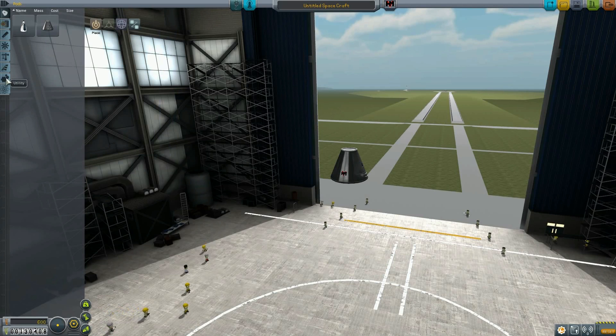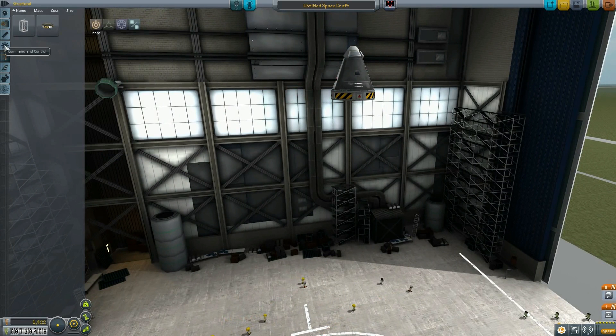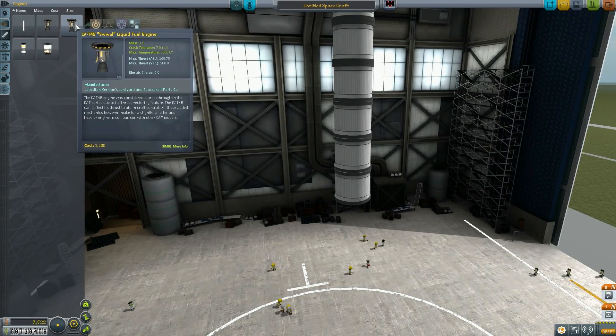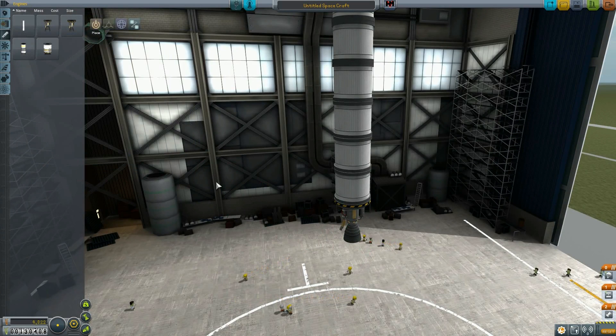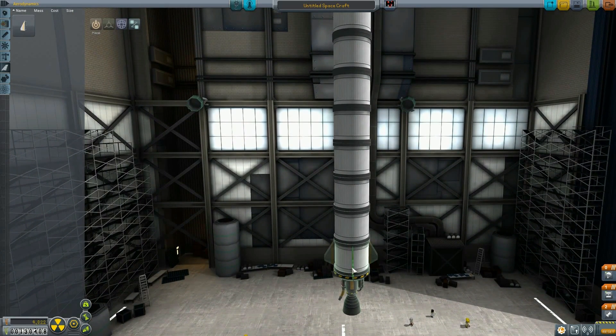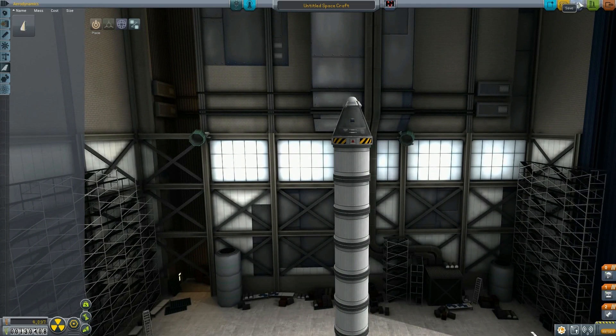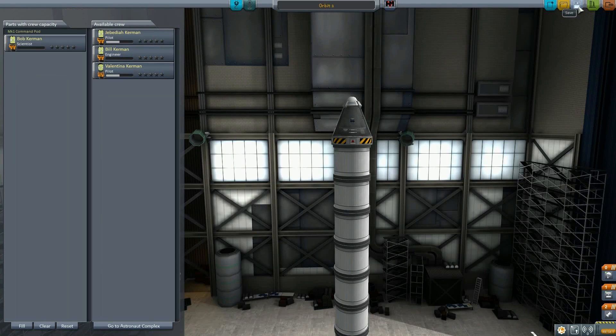I've decided to forego probe coring at least to get into space, just because it's so expensive. This is a joyride — we're not bringing up any science. Let's go ahead and bring the Swivel engine, might as well have the freedom there. The problem is this thing's going to get really back-heavy, so this might not work. I'm not using Kerbal Engineer — I have no idea how much delta-v this has — but this should be enough to get us into orbit. We only need about 3,300 m/s, not 4,500. Let's call it 'Orbit One' and launch with Bob at the controls.